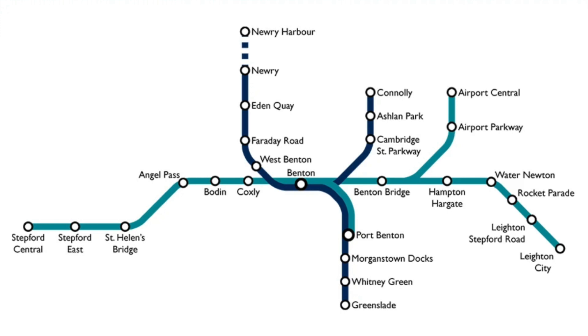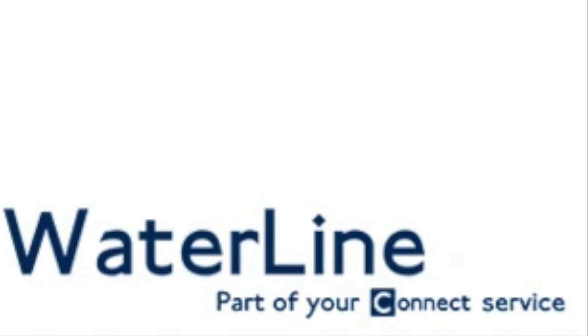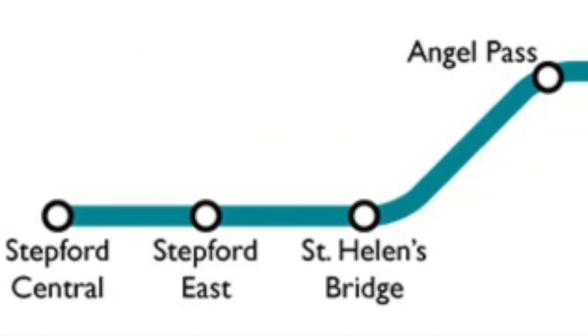Starting off with the 1.0 map. Connect was represented as cyan, and Waterline, at that time a subsidiary of Connect, was represented as dark blue. Stations were represented with a white circle with a black border, without any distinction between hubs, stations, and limited stations. The Nuri Harbour branch was dashed, unlike the rest of the map, probably because only one route went there.